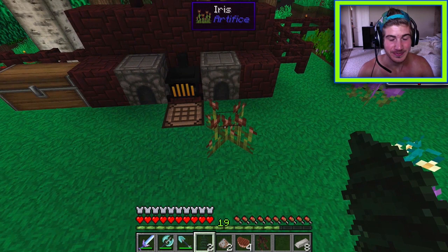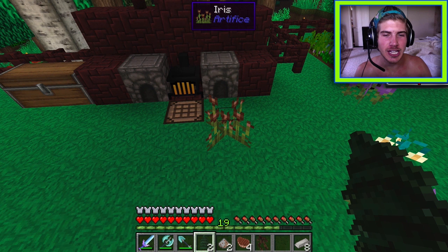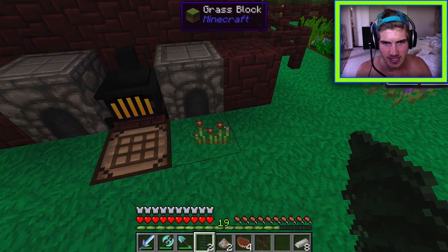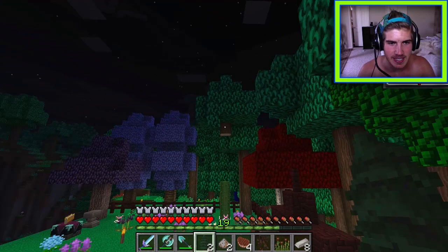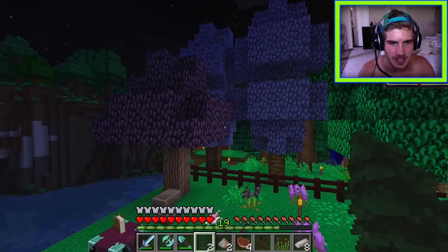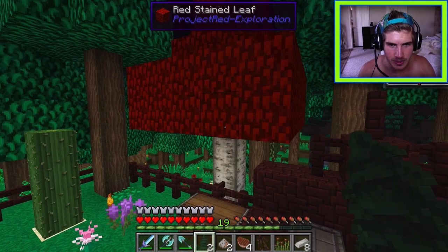Welcome back to another episode of Attack of the B-Team with Joey and Sean. Someone put a crusty iris in front of the furnace. Good news: another witch's circle was found. Between episodes, some mining happened, and while farming up a storm building a potion, the beauty of devil trees was discovered.